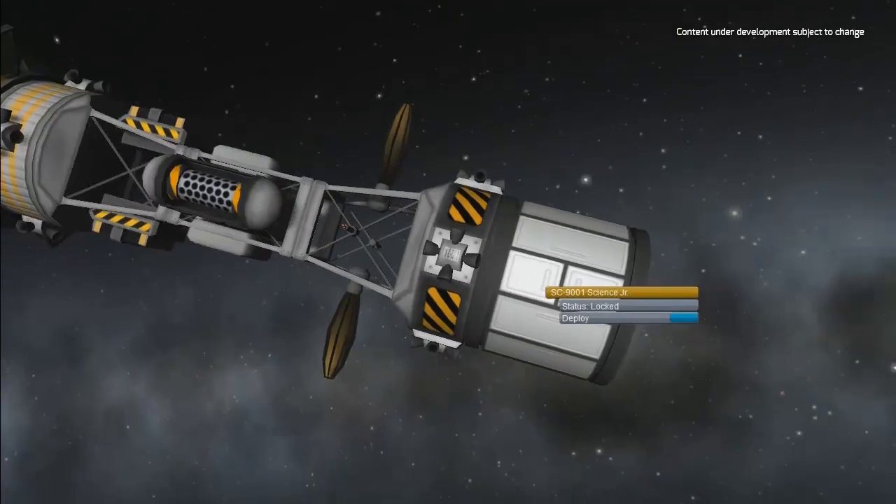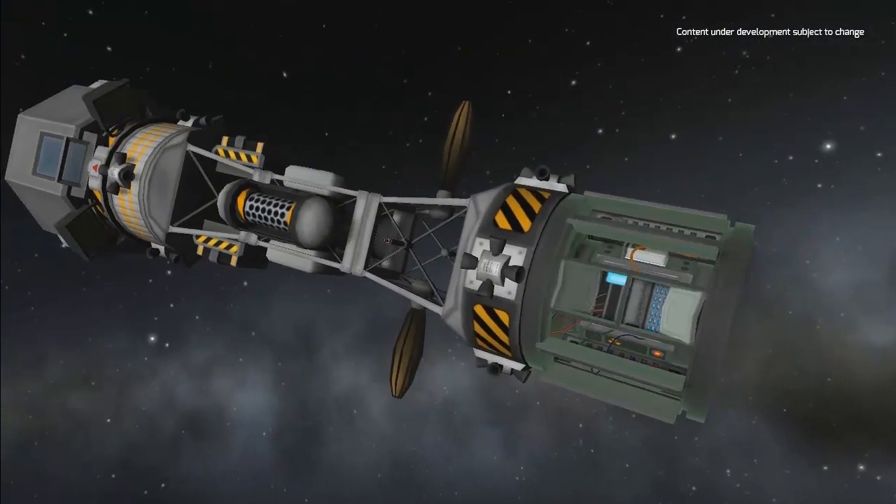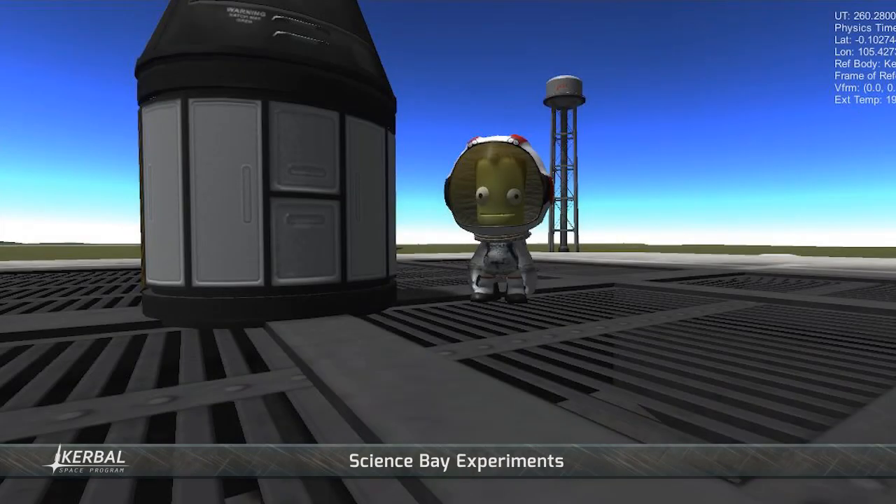That's a specimen container, which is great for exposing all sorts of Kerbin wildlife to space conditions and radiation otherwise not available on Kerbin. As you can see, you can collect data from several modules at once, greatly increasing the science payout for your mission.